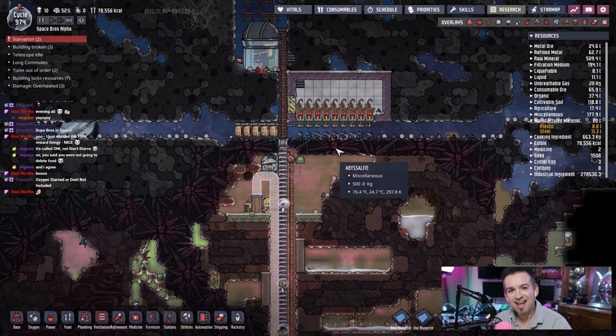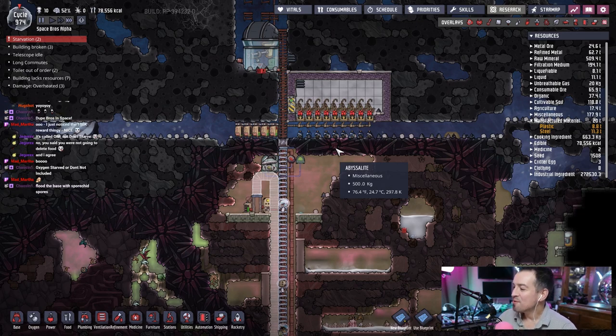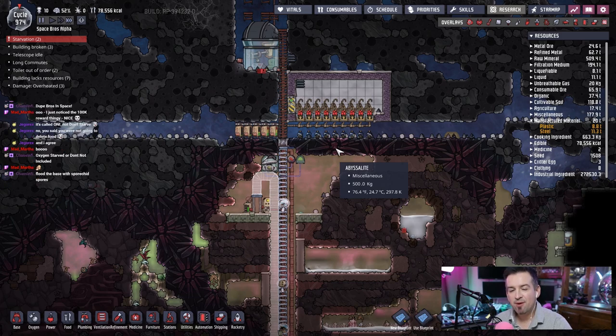Yesterday on Oxygen Not Included I had this idea to make a room in space and convert all the carbon dioxide to oxygen, but the problem is we built it and all the resources inside are really hot. All the oxyferns are over temp right now, like a hundred-something degrees. My idea is to move some cold water from the cold water biome and pull it in here to get these oxyferns going.